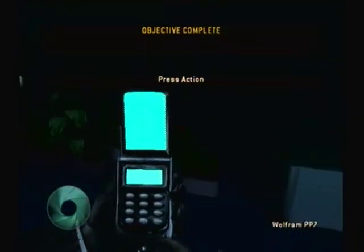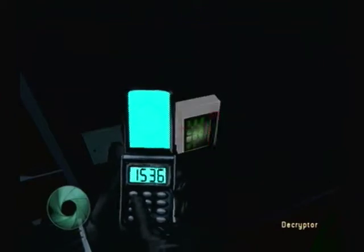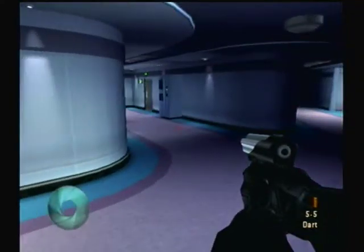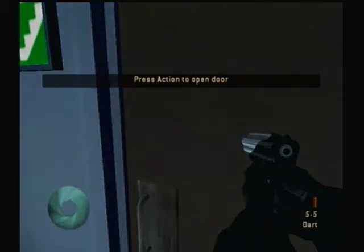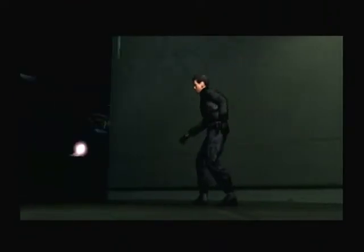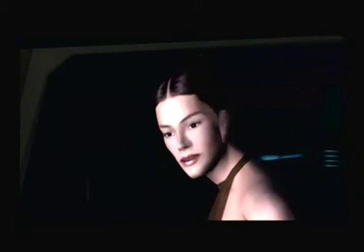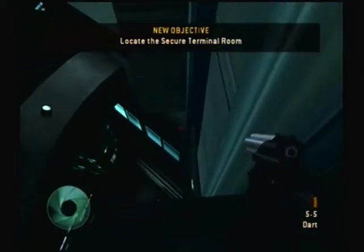Laser trip switches test cycle aborted — office floor laser system now active. Executive floor lasers test cycle now running. The terminal should be on the highest floor. See if you can use the exterior elevator to gain access.